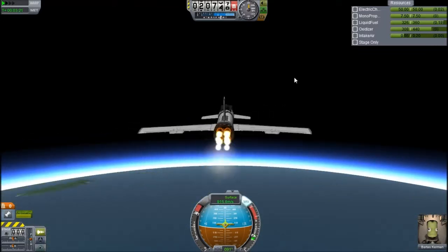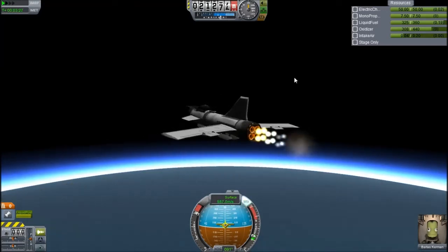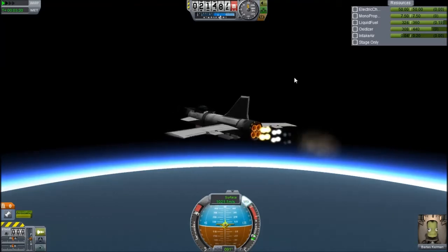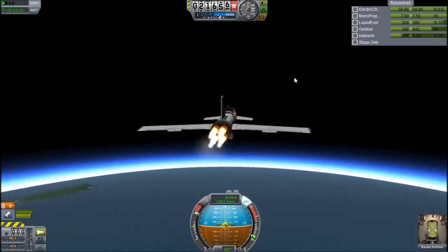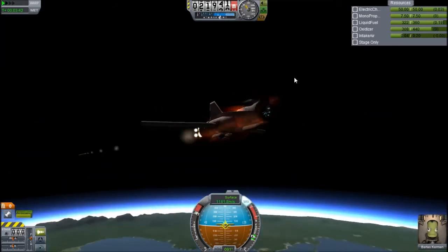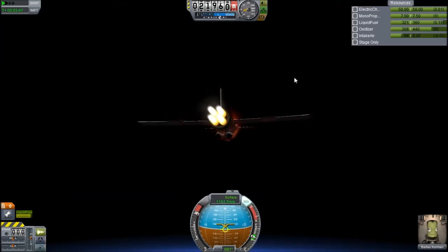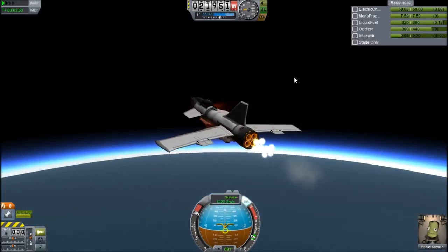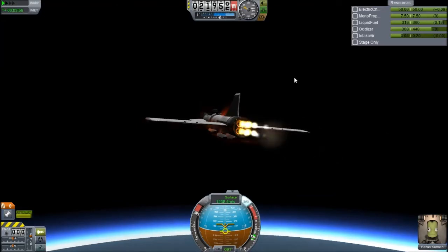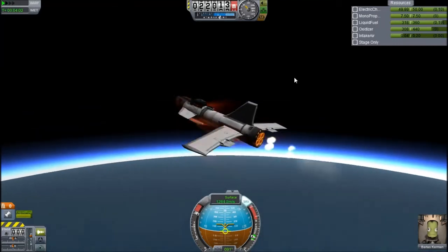I'm looking forward to using it for a shuttle. I've been trying to make a stock space shuttle work for so long, but the problem is those big fuselages full of fuel look like shuttle parts but they're really heavy. With tweakables I can drain fuel from the external tank, so I don't have to carry a lot of fuel up in the shuttle itself. I want to try and get that working and maybe do a video about it.